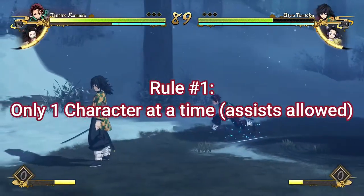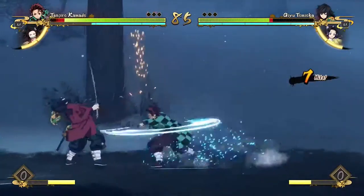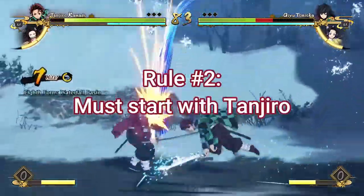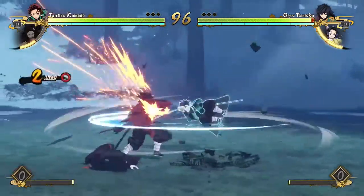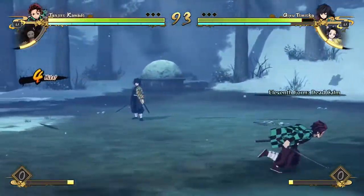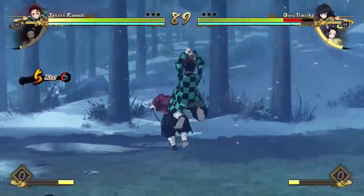Rule number one is that you're only allowed to play as one character at a time. To give an example, let's jump to rule number two: you have to start with Tanjiro — the very first Tanjiro is the character you have to start with. So back to rule number one with the one character at a time thing — let's say you have Tanjiro and Nezuko on your team, because you obviously have to pick two characters. You're allowed to assist with Nezuko, but you can't switch into her.